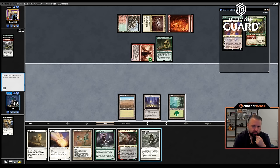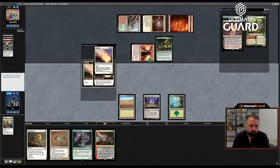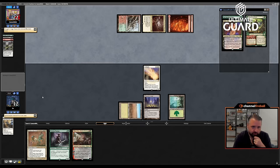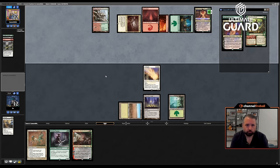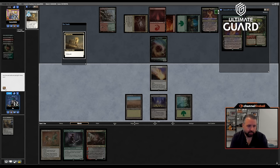Blade Splicer — man I really need to find a land here. Rex Sage will just kill my Blade Splicer token. I could go Solitude-Ephemerate here, kill both. Let's pitch the Blade Splicer, get Solitude in here, target the Questing Beast, Ephemerate the Solitude, target the Dragon's Rage Channeler, and pass the turn. Not an ideal scenario but if I draw red next turn and just get to play Minsc & Boo that wouldn't be too bad. Cast Questing Druid and hope to hit some stuff — or you're just going to play Forest and Grist.